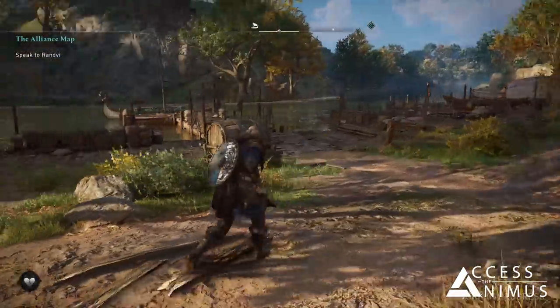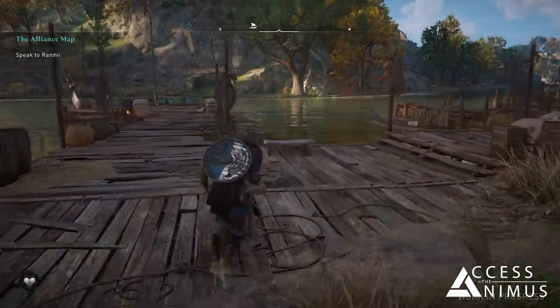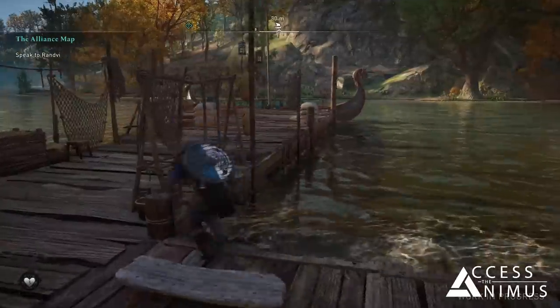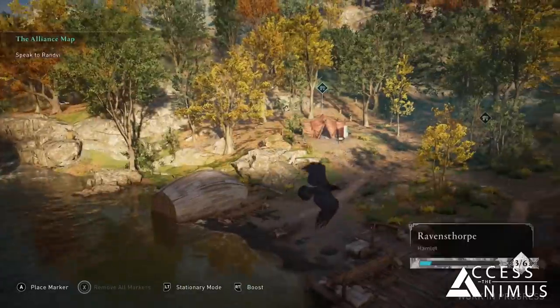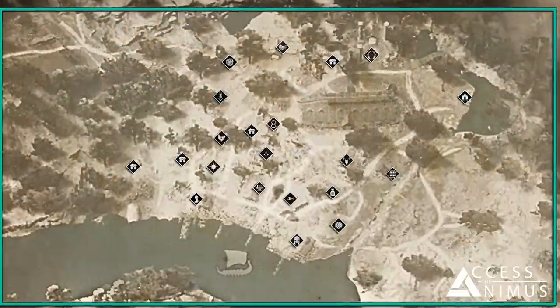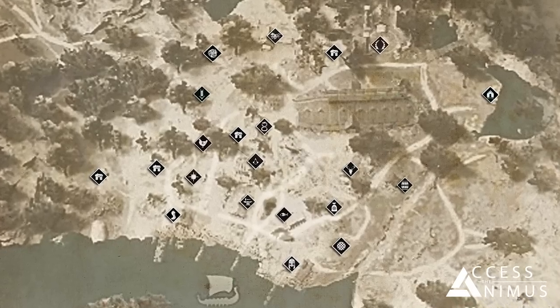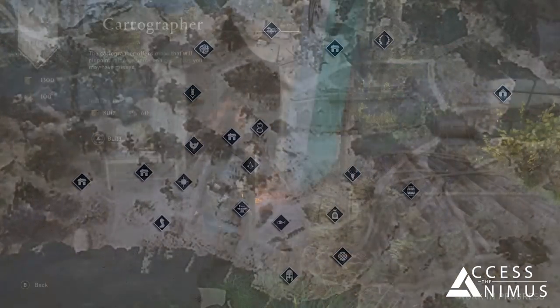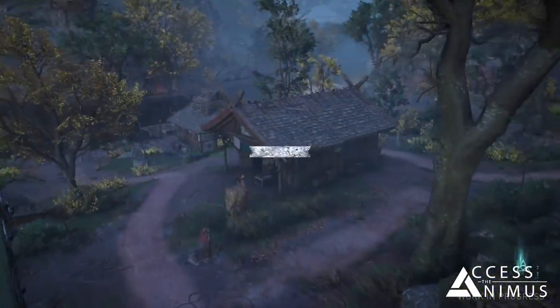The hands-on demo started on the settlement's docks and as a first activity we did what you usually do when you get back home after a long working day — we hugged the dog and pet the cat. We were then ready to start exploring the place. As you can see from the map of Ravensthorpe that we tried to recreate, there is quite a number of buildings to visit. Some of them are already there, while some are just represented as small tents that wait for players to be transformed into proper houses.